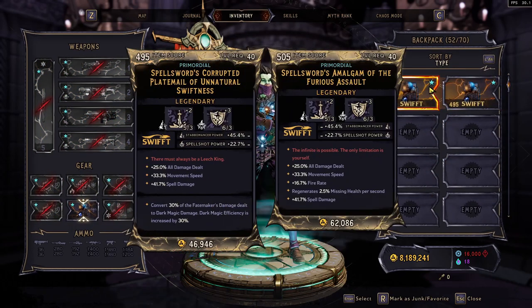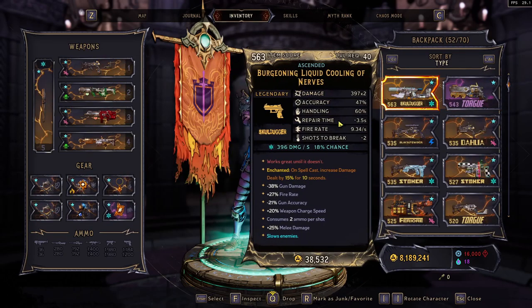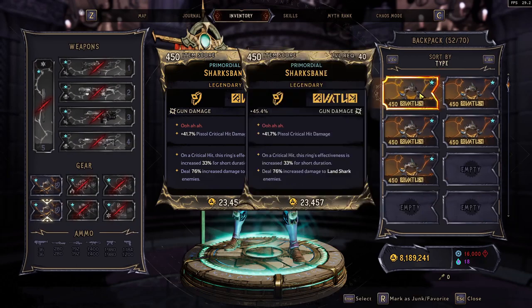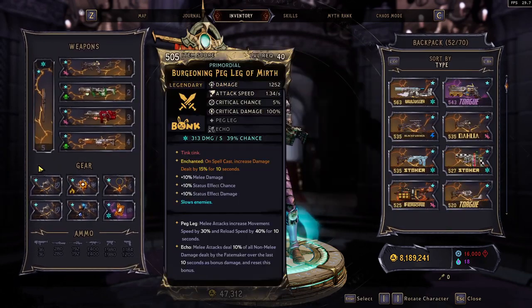All the armors are still the same that I use. I use the Creptoplate Mail, Amalgam, and Cape of Tides, just depending on the weapon. And then the Shark's Veins are still the same — just Crit Damage related to guns, maybe Mag Size.